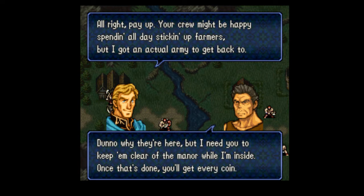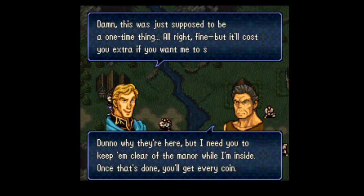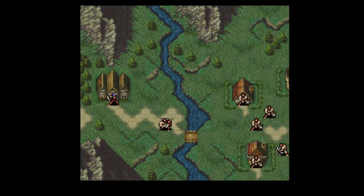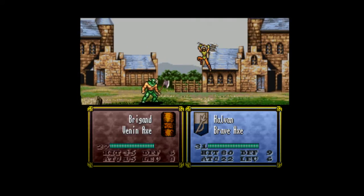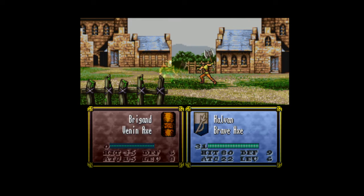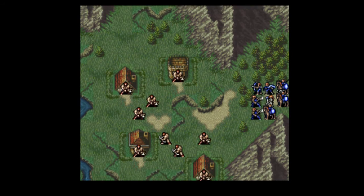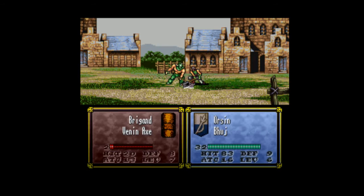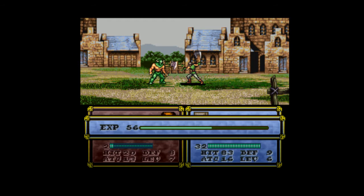Don't know why they're here, but I need you to keep them clear of the manor while I'm inside. Once that's done, you'll get every coin. Damn, this is just supposed to be a one-time thing. All right, fine, but it'll cost you extra if you want me to stick around. Unfortunately, we can't capture those Venom weapons — they'll just turn into iron weapons. I ain't gonna complain about that. Good job, Orson — I want to capture him.